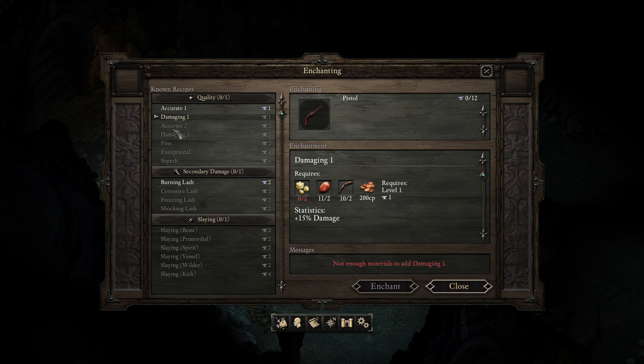Though it seems that by going with Fine, I got rid of Damaging One. That makes a lot of sense, honestly, because it basically combines Damaging One with Accuracy One. So that makes perfect sense. It would be very nice to be able to get some of those, though.